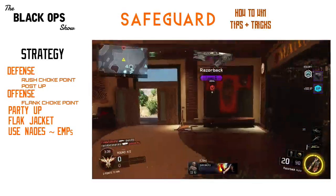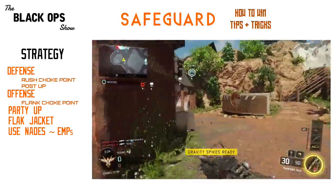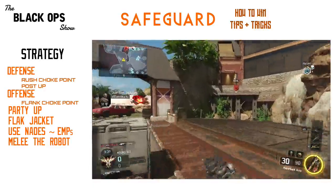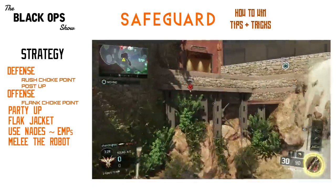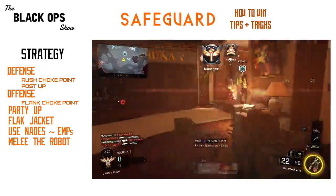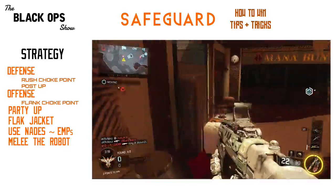EMP grenades take out a sizable chunk of the robot's health. One tip I learned the hard way: don't waste your ammo on the robot if meleeing is an option. You'll often find yourself in situations where the robot doesn't have anyone around him, and it's tempting to unload your ammo into it trying to get it to reboot — but you'll quickly waste your ammo and won't be able to kill players coming off respawn.